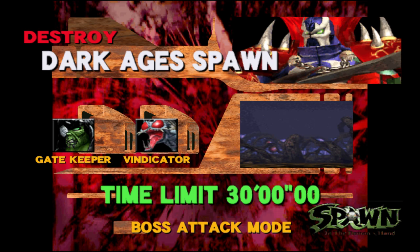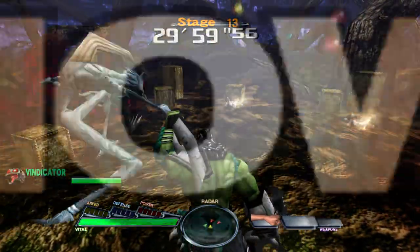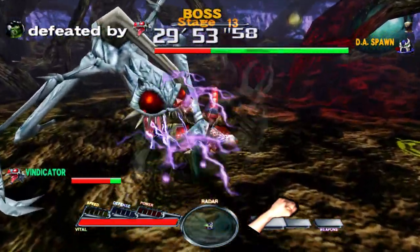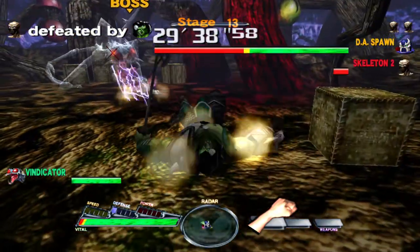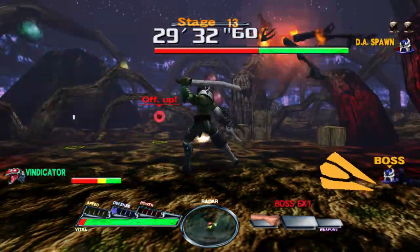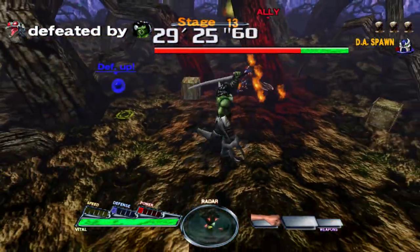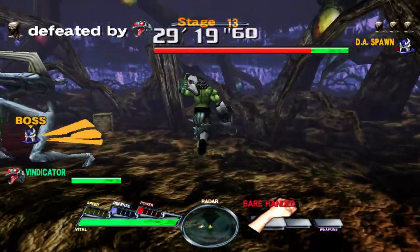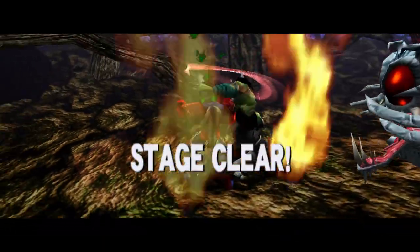That lightning strike is really good — that's why I picked the Vindicator as my teammate. It's also very useful on the final boss. Next is Dark Ages Spawn — the one that spawns a gigantic sword that'll kill you in two swipes. I'll have my teammate distract him and use the fire attack or launch a rocket from a distance. He's almost done... and there we go — I chopped off his head with the melee attack.